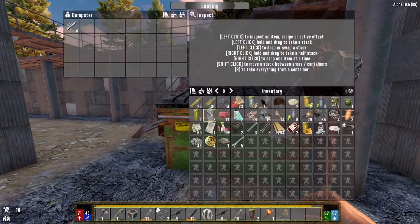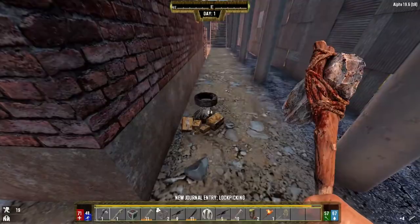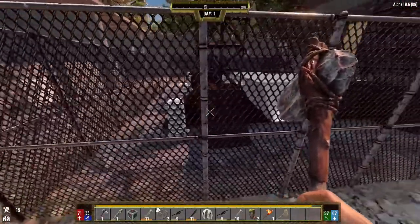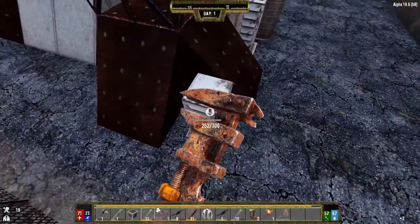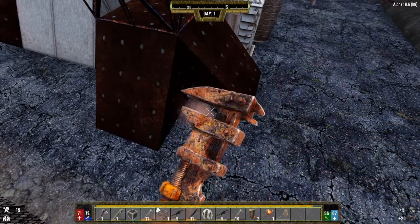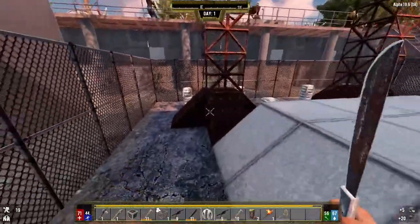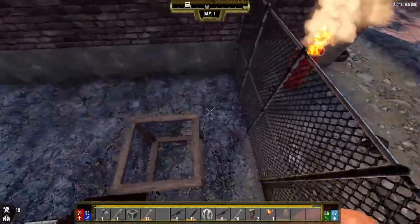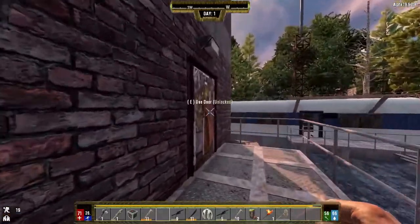Before we go to the trader, I want to go around and loot everything I can within the trader encampment itself. We can actually take these apart and I thought they give steel — let's test it out. Oh no, it's just iron. I don't know why I thought those gave steel. We'll just leave that there so we can get back in and out.